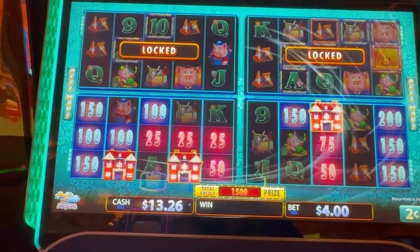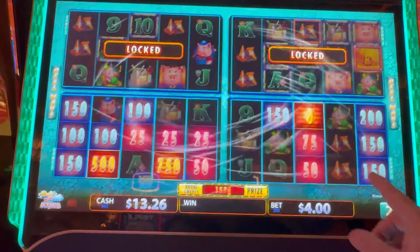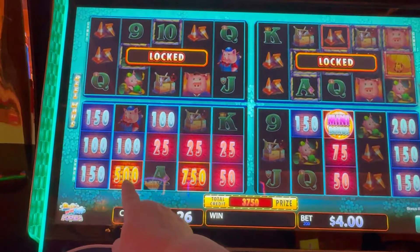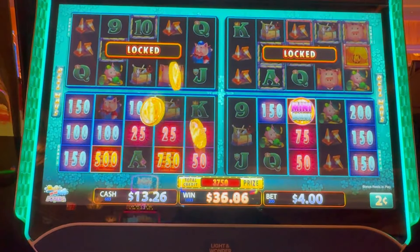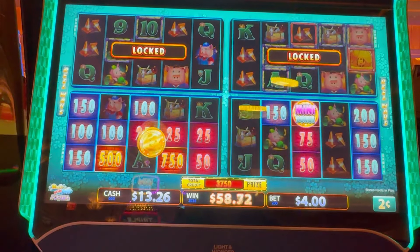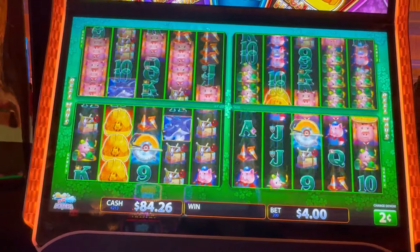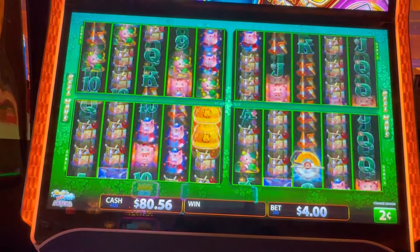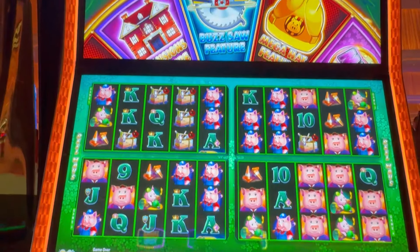So we're up to $30. We need three coins — coin, coin, coin. We got a $20 mini, 15 and 10. So we won $75. We'll take it. We started with $100, so we're almost back up where we started. Let's do our backup spins — and one more. We're going to cash out right there.